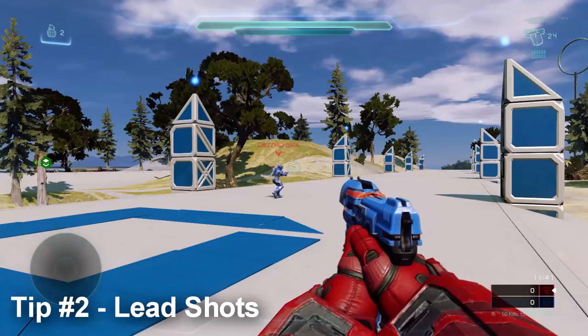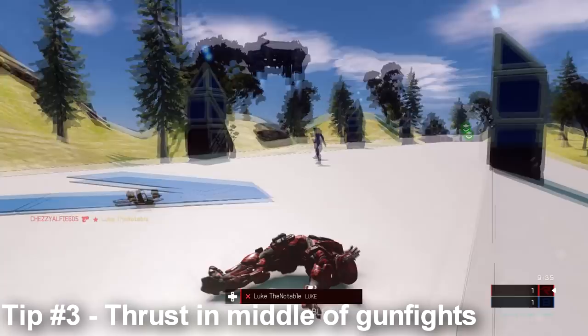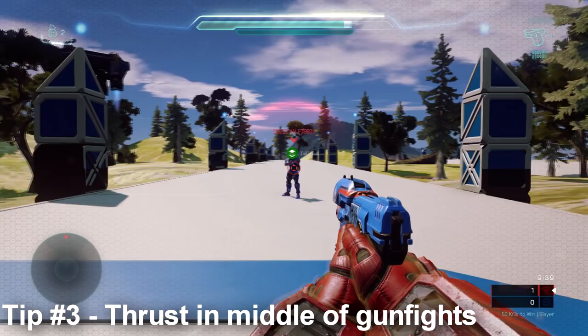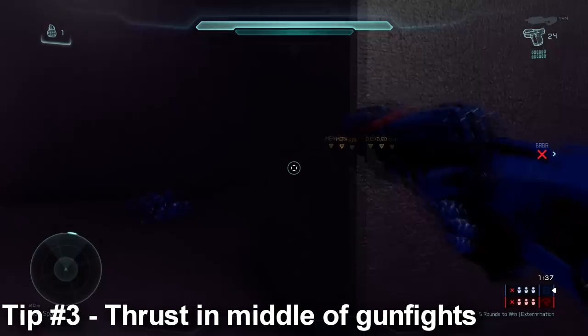My third tip: when you are strafing and you're going to use a thrust strafe, make sure to use it in the middle of your gunfight, not at the end. If you're playing on a slow connection, someone on the enemy team may have a faster connection and will get information from the dedicated server first — just milliseconds ahead of yours. If you thrust at the end of your gunfight, the dedicated server may not register that you thrusted because your connection is too slow, meaning the other player will get the kill. So if you're on a laggy connection or expanded matchmaking, thrust in the middle of your gunfights.